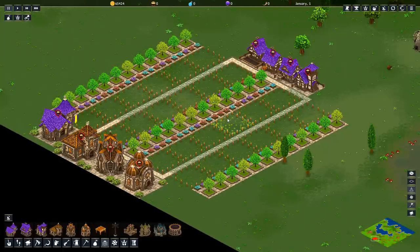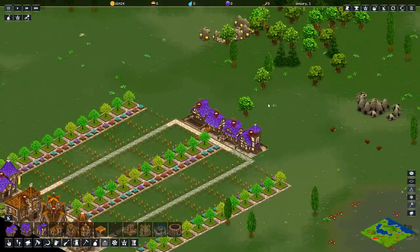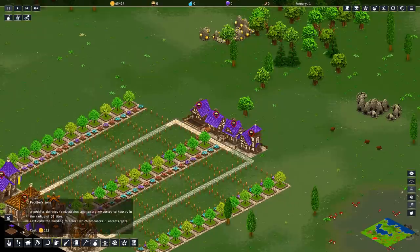The other nice thing about these — and I will get into this more later — is when it comes to connecting this housing block to your industrial area, you can use the storage yard as a disconnected link between that and that.